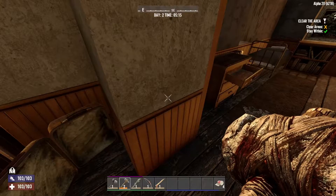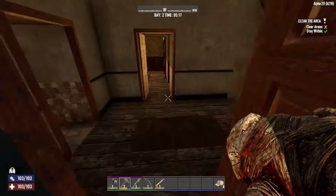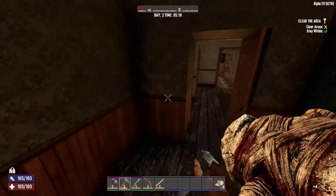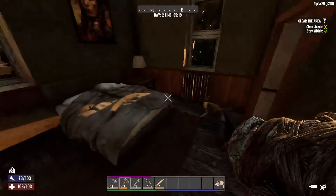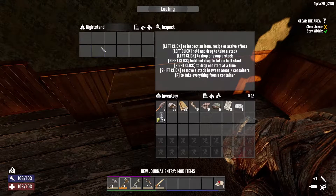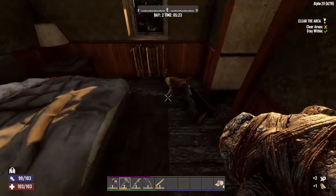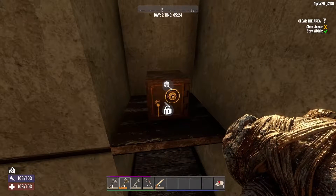We already have one of these on, so we will just scrap that. We got some clothes — put that on. Were you hiding anything back here? Yeah — there's a safe!